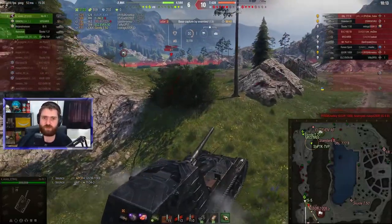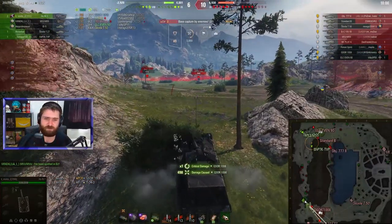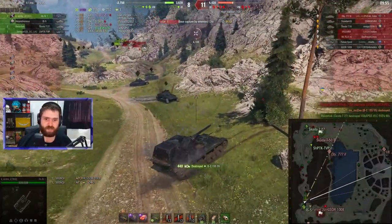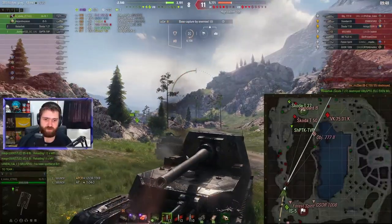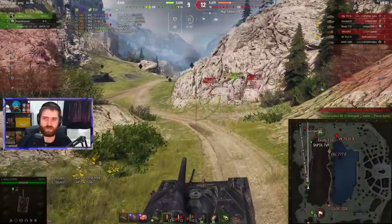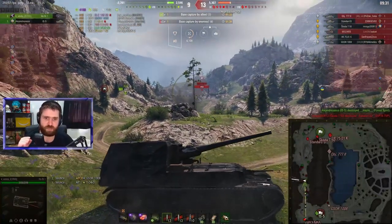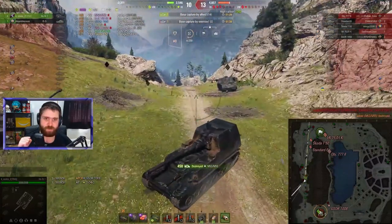Even when the GSOR is firing gold — it gets like 313 penetration if I'm not mistaken — it's actually bouncing off the Hori 1, which is lovely. Finishing off the Batchat 155 55 is lovely as well. But if the GSOR 1008 fires gold into the top when it's just flat like this towards you, the GSOR will go through most of the time, so you don't actually want to sit in front of that — a very dangerous tier 8 British tank destroyer. North has fallen unfortunately, IS-5 pushing into the base. There's the artillery — easy peasy shot into the artillery, finishing it off.